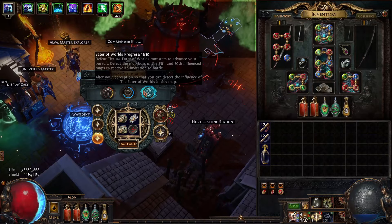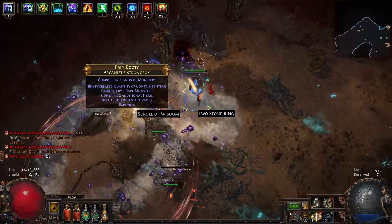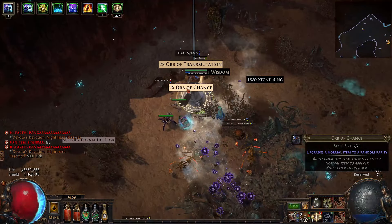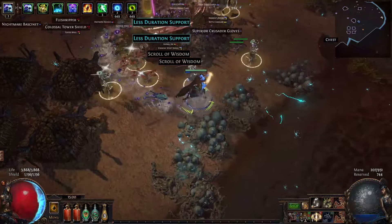Oh my god, like five support gems. No matter how late it gets in the league, dropping five support gems from one thing feels pretty awesome. I did finally get my Strongbox Scarab, which is pretty sweet. I didn't get anything crazy or anything like that, but I got a lot of raw currency, just random stuff.